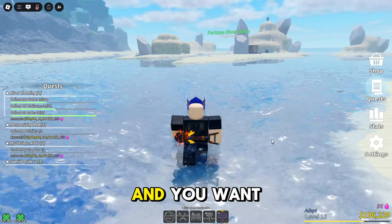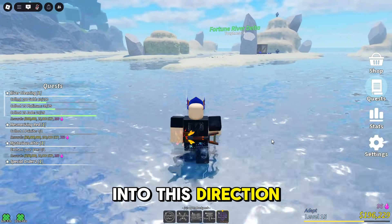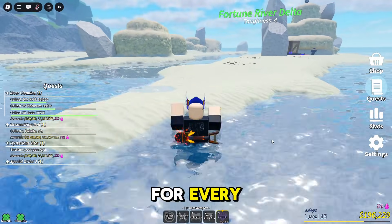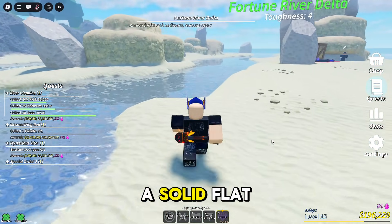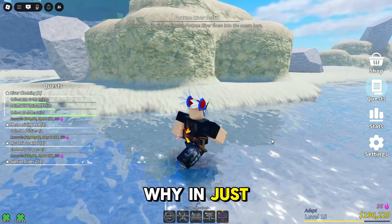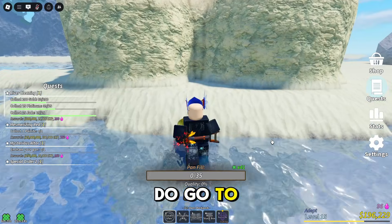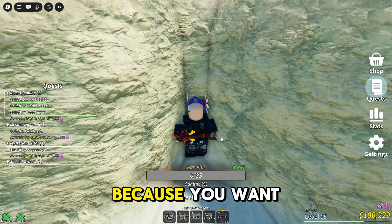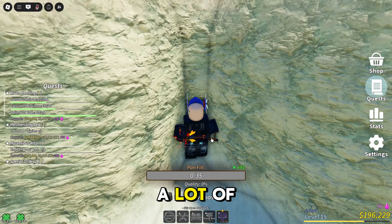You want to come over into this direction. If you want to do it in a different direction you can, but make sure that the area you are trying to macro in has a solid flat wall — I'll explain why in just a moment. If you go to the Fortune River Delta, you want to farm in this location.